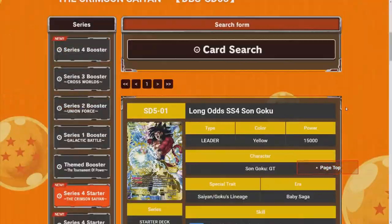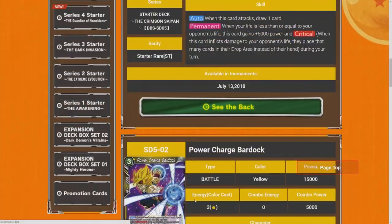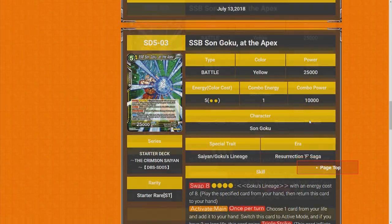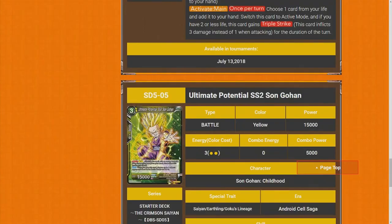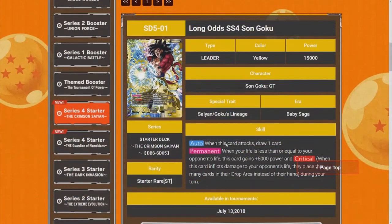That's it for the video guys. It's kind of like a very base set and I'm not really sure how I feel about this set overall with all these new yellow cards. It's really hard to react on something when you're not sure how it's going to impact the meta. All these swap cards feel really confusing. Hopefully this isn't the only color that gets the swap ability for this set. But yeah, that's it for the video guys and I'll see you guys in the next one.